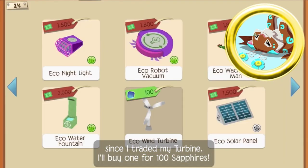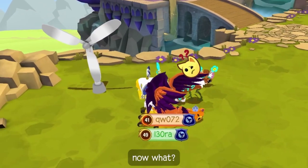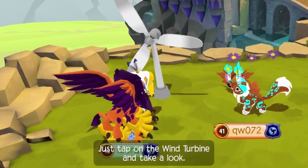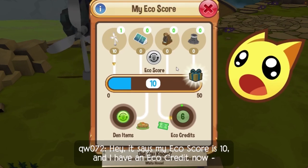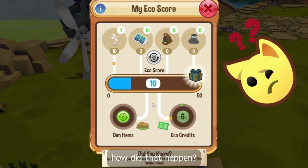I'll buy one for 100 sapphires. I was worried I wouldn't be able to have an eco-friendly den at all since I traded my turbine. Okay, I've got my turbine up in my den. Now what? You've already begun creating your very own eco-friendly den. Just tap on the wind turbine and take a look. It says my eco-score is 10, and I have an eco-credit now. How did that happen?